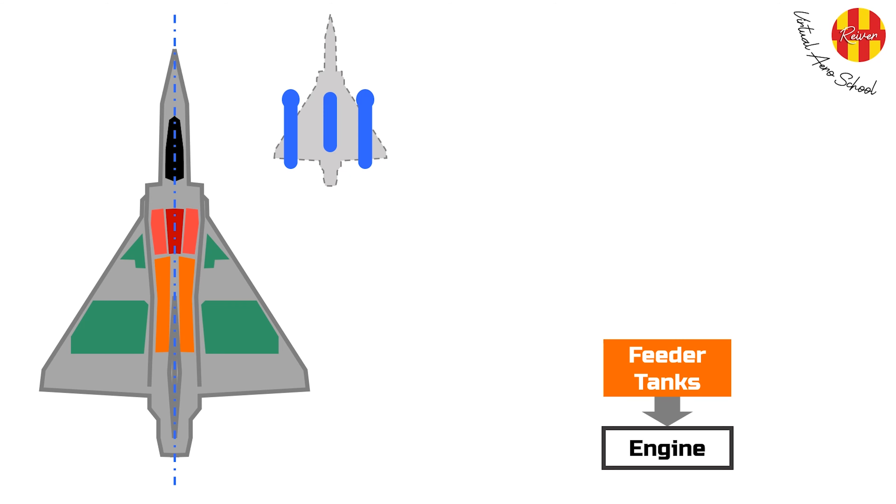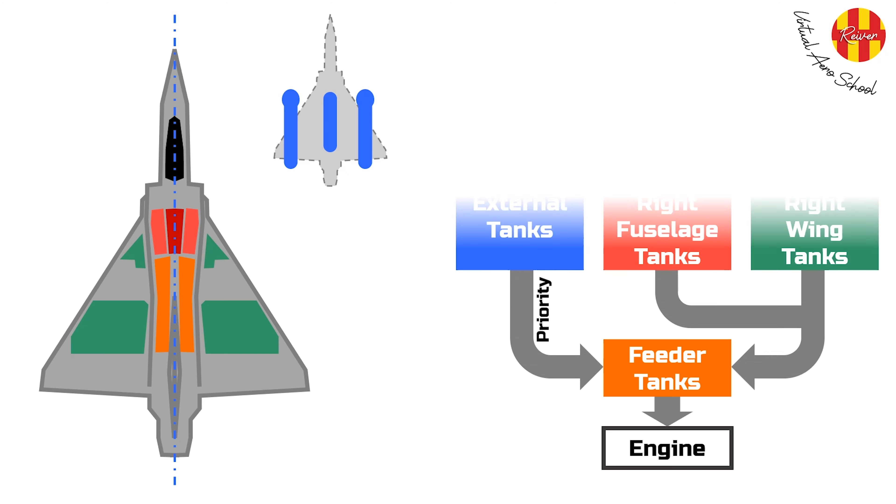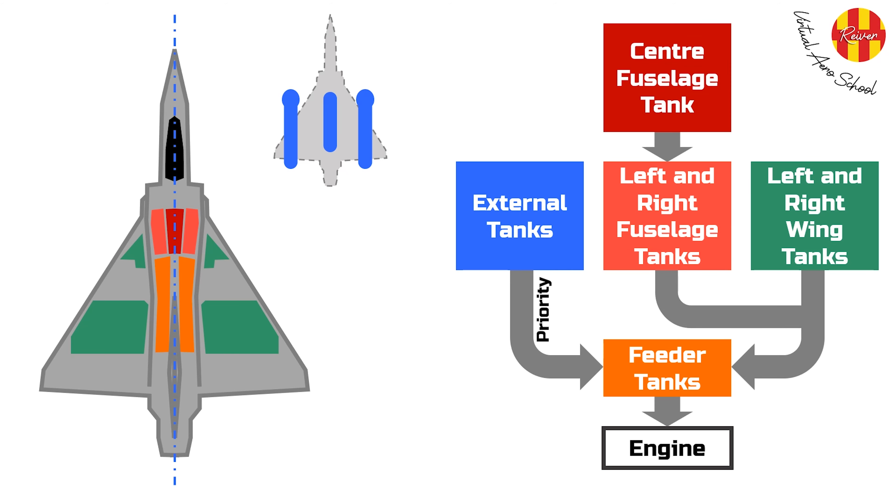The fuel quantity can be expanded by the addition of external tanks, known as Reservoir Laguable or Reservoir Pondulaire in French. A centerline RP522 tank, two RP541 wingboard tanks, or a combination of all three can be equipped to significantly expand our fuel stores. It is the feeder tanks that directly provide fuel to the engine, requiring electrical power for two pumps. In turn, the feeder tanks are filled by the other tanks, first by any external tanks and then by the remaining internal tanks.